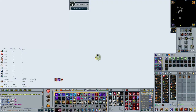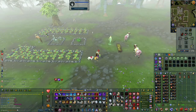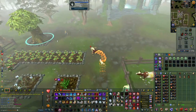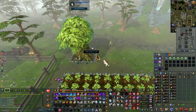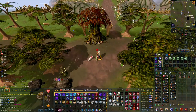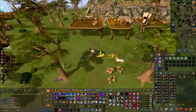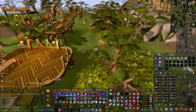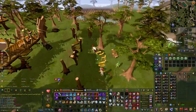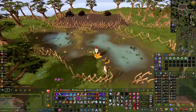Next, make your way to the grand tree and select option two. Head northwest to the swamp, and once there pick one king worm from the ground.